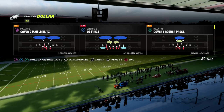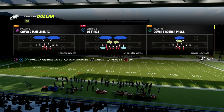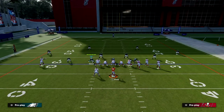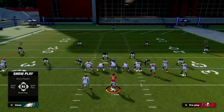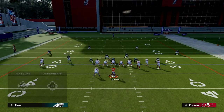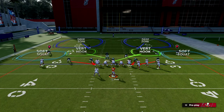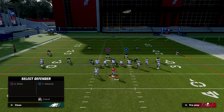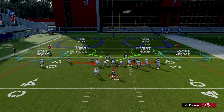I want to show you a really effective blitz here out of DB Fire — the play is DB Fire 2. What we're going to do is simply take our defensive tackle and drop him into a zone of our choice. I personally really like to put him in a vertical hook to the right. Then we're going to take the linebacker on the right and actually man him up to either the slot receiver or the tight end.